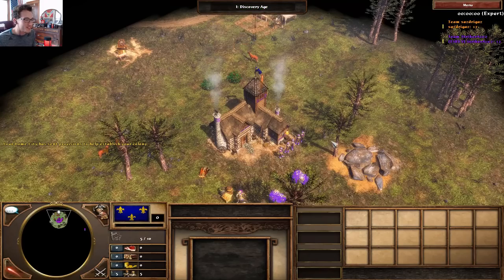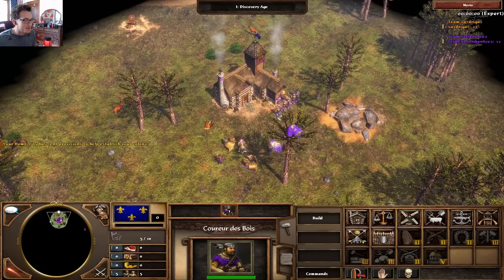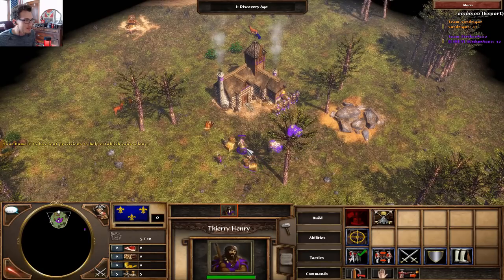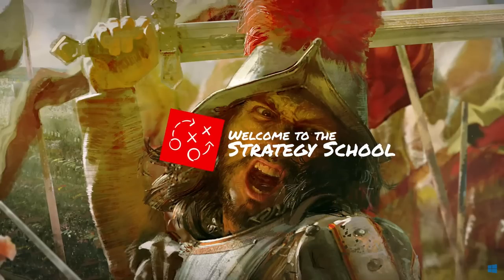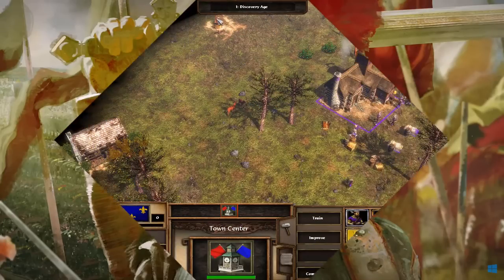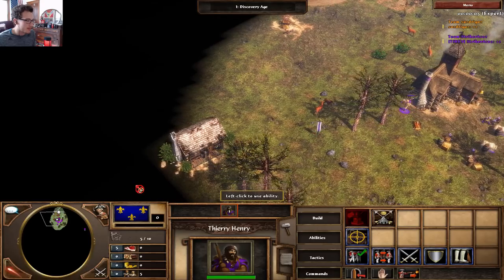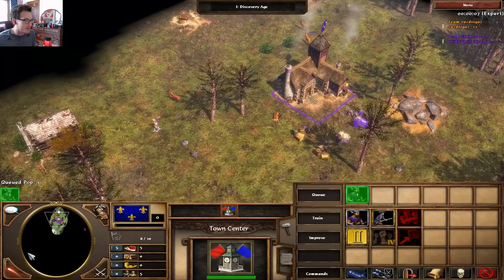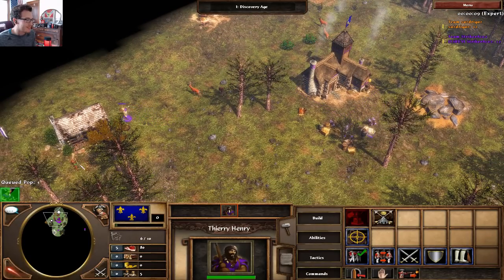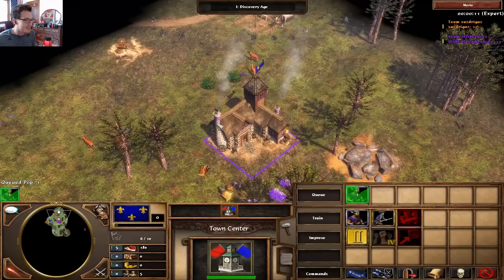What is up guys, Samurai Revolution here, and today we are doing some madness here on Patagonia, playing with France and we're going to do the Young Guard fast fortress. I thought that was going to be the wood treasure right at the start, that would have been amazing. This is an amazing, unreal, next level strat.